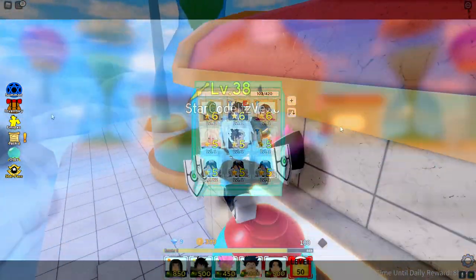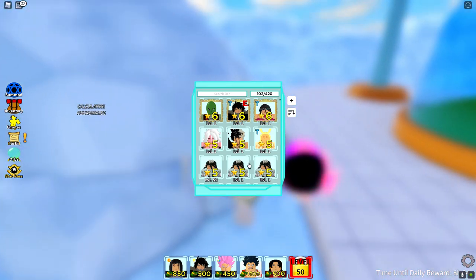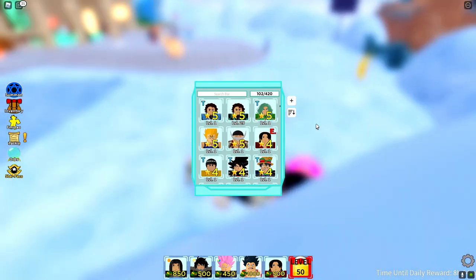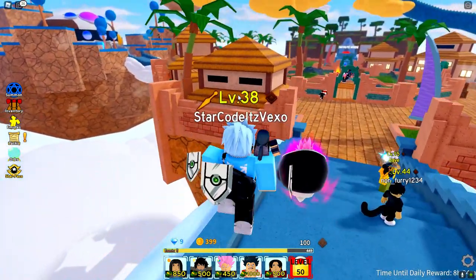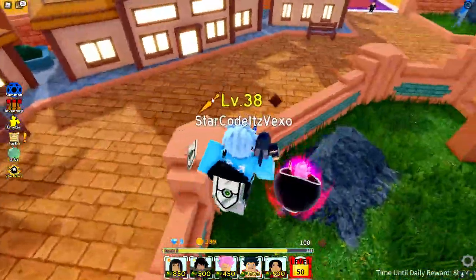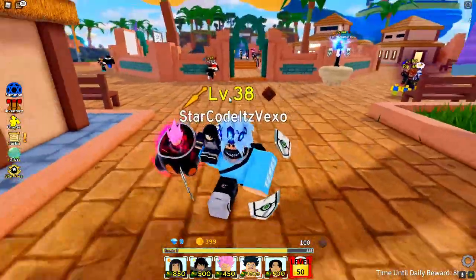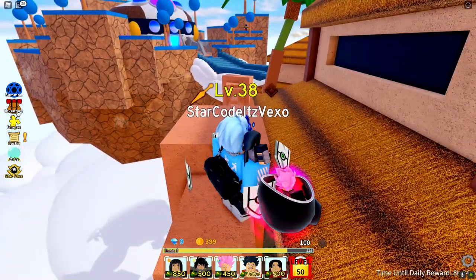Alright, there we go — we only got nine gems left, pretty bad. But we do actually have 102 units and 423 spaces. I've honestly got so many units. Look at this — I've got loads of five-star units and I got three six-star units. I'm probably the most overpowered level 38 player out there.